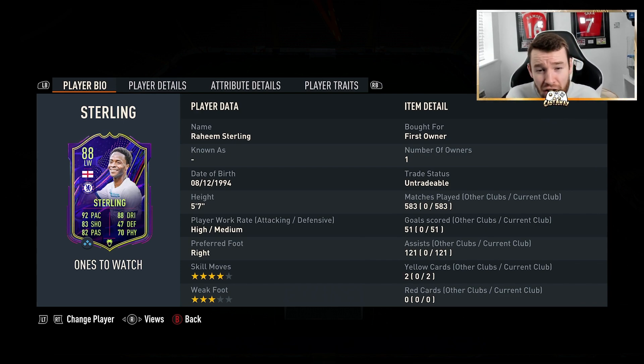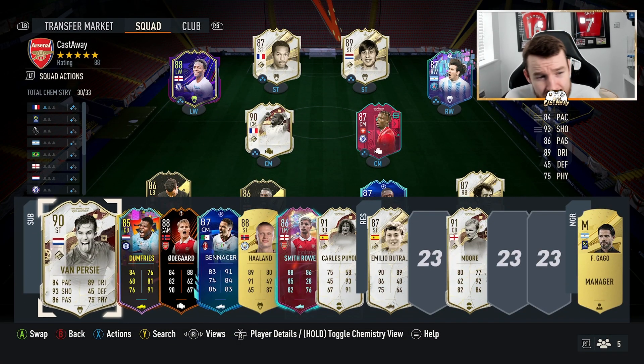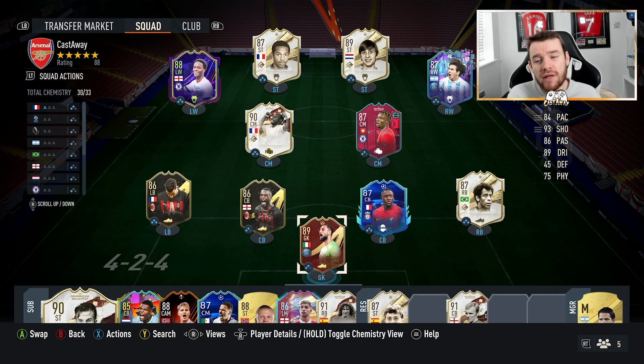Last but not least, we have got Raheem Sterling. This card hasn't done a lot in terms of goals and assists, but he creates so many pre-assists for me — it's actually a joke — and he's a very nice card to use. So this is the squad I've got, and there is also a bench if anyone cares. Hopefully you guys have enjoyed this video — leave a like and I'll see you guys in the next one.